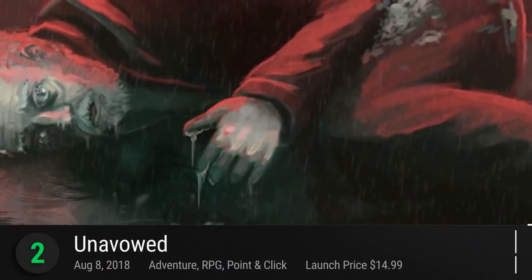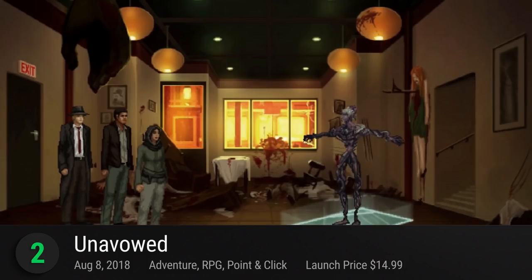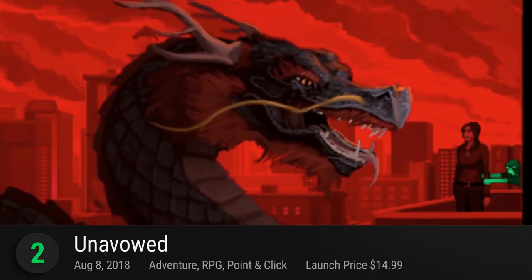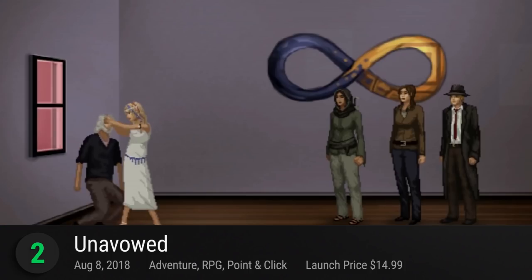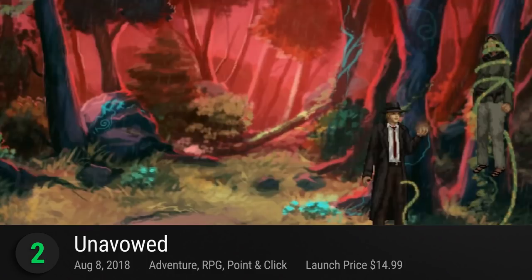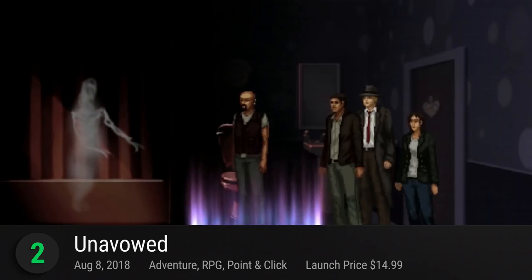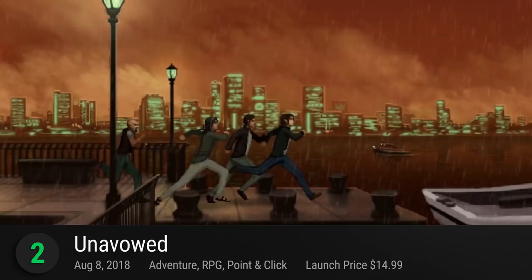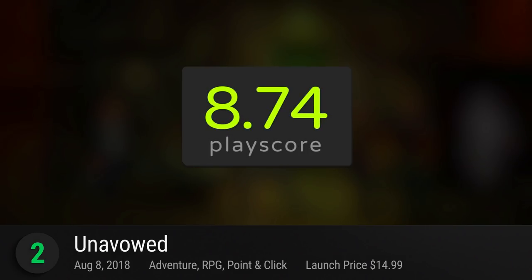Number 2: Unavowed — this point-and-click indie adventure from Wadjet Eye Games is rich with story and gripping with mystery. Set in New York, lift a demonic curse that turns you into a bloodthirsty monster by joining an underground cult called The Unavowed. Choose from either a female or male protagonist and make your choices matter. As a character living in isolation, prevent as much damage as possible. The game has branching storylines, so every playthrough is different. It has a playscore of 8.74.